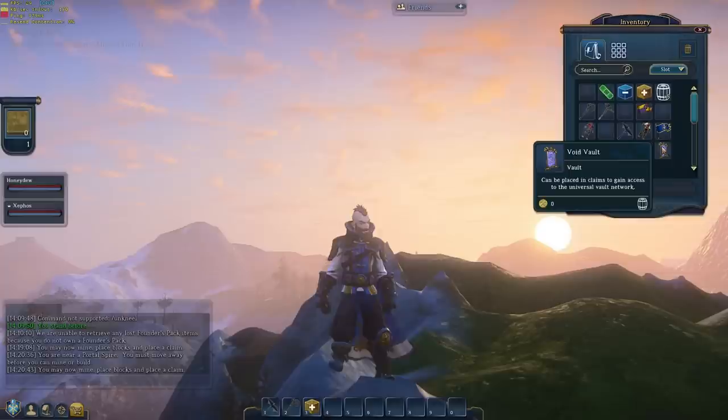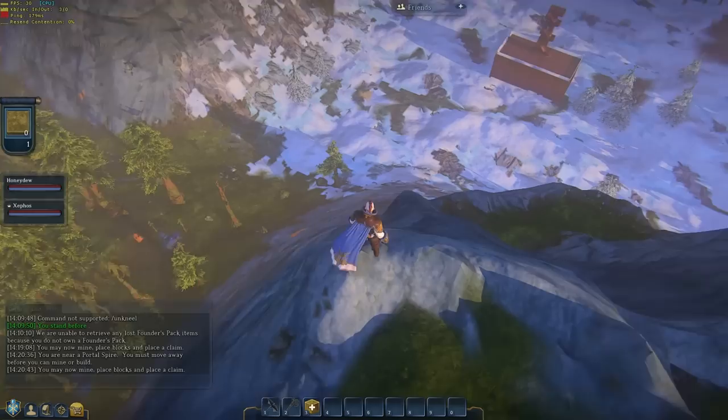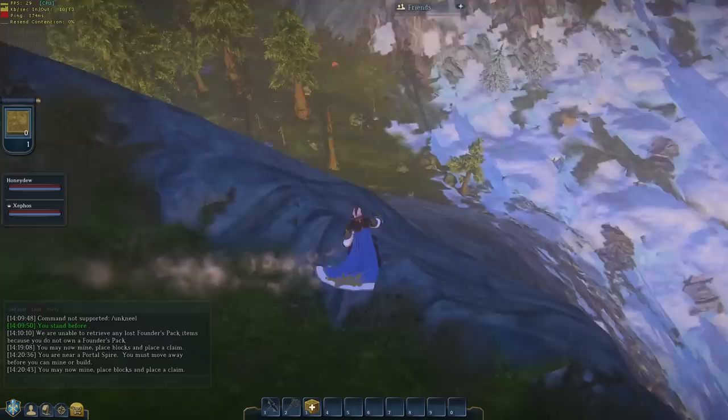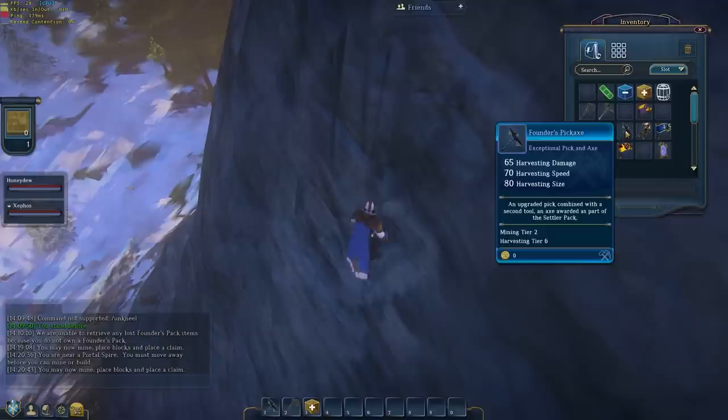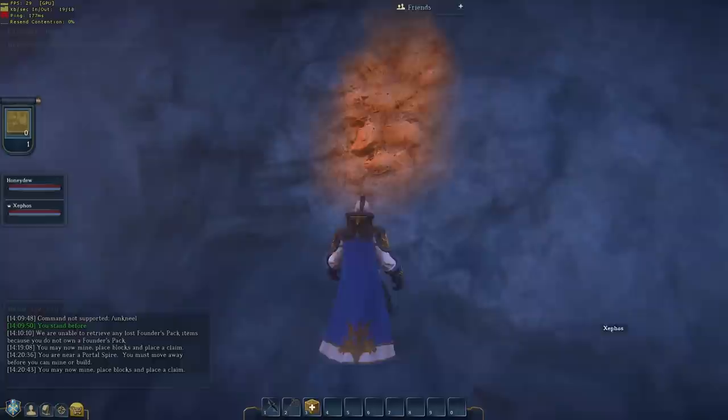I don't think I have mega pockets. Pickaxes — they've got a durability, do they? Why have I got two then? Because one's probably better than the other. Maybe they do have durability, I'm not sure. On the side of this mountain there's a bit of copper. So see if you can find it and dig it out.